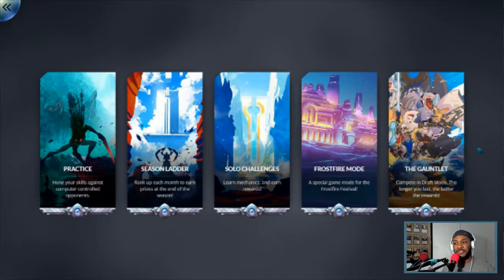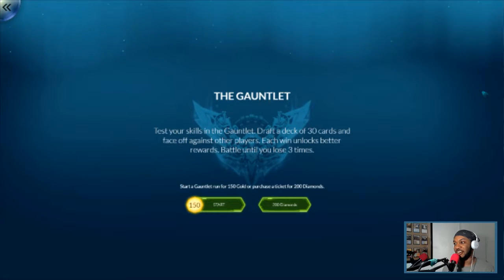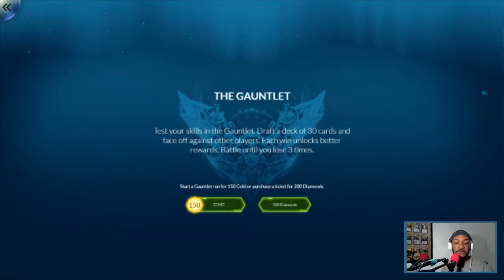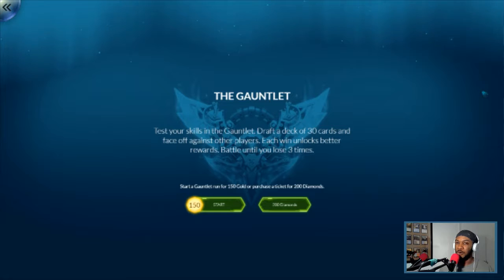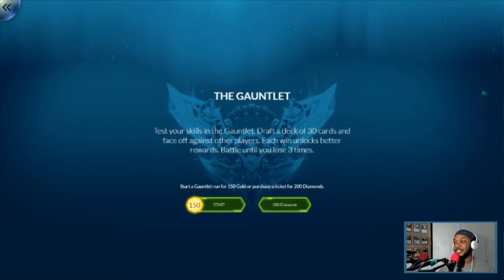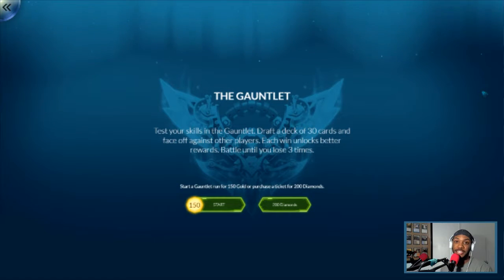In the Gauntlet you pick out 30 different cards, and I believe you select from 3. Let me click on it for more info. It says: draft a deck of 30 cards and face off against other players. Each win unlocks better rewards, and you battle until you lose 3 times. I believe you pick from 3 or 4 cards out of a given choice, and you play until you either win 12 times or lose 3 times.